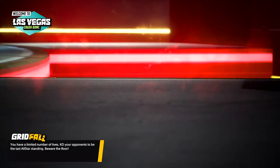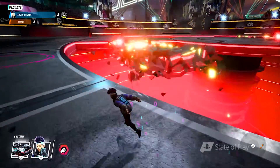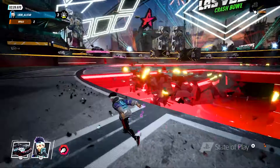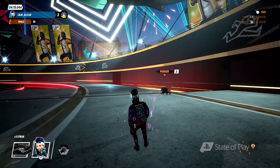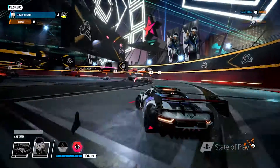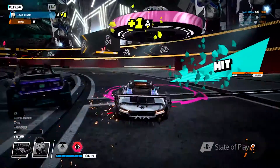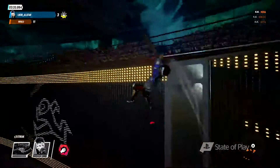Finally, we have Gridfall, where the last All-Star standing wins the match. Sections of the floor will fall away over time, making the match more and more dangerous as it progresses. In Gridfall, you can eliminate opponents by knocking them into the abyss or by wrecking them. While you have a limited number of lives, you can earn more as you play — so get ready to make some death-defying leaps to stay in the action.